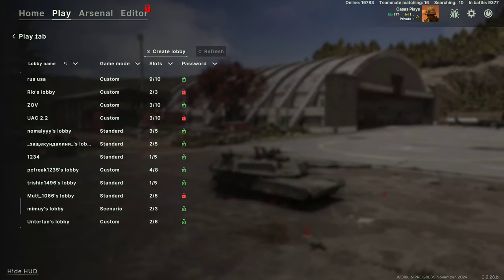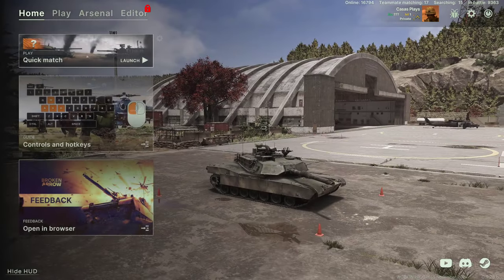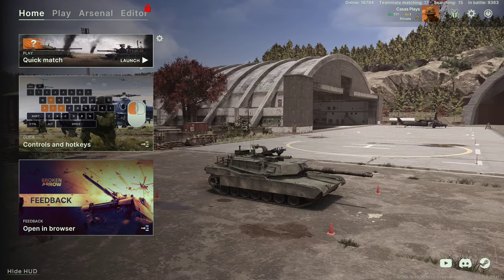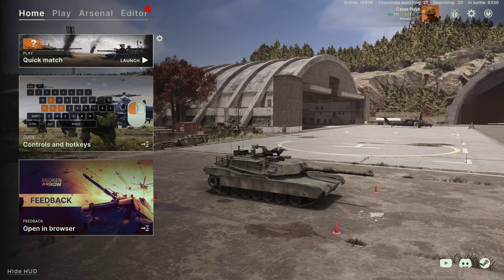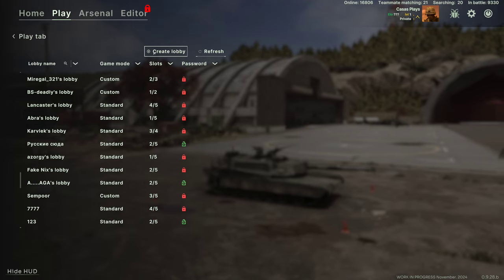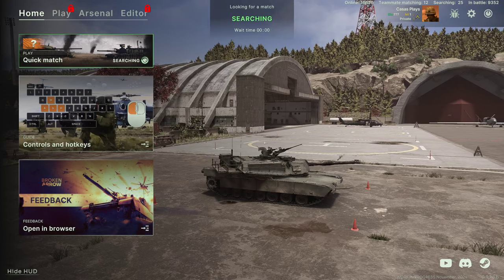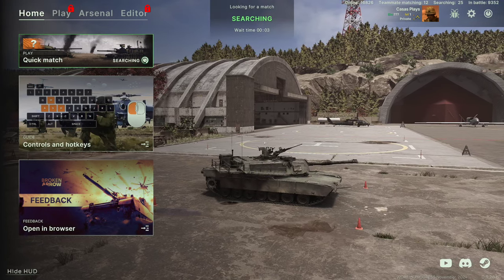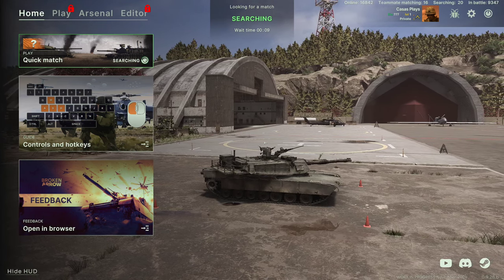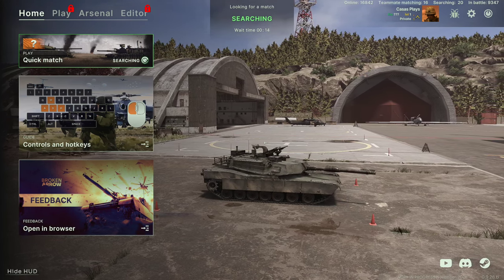The only way you can currently play is by either joining a pre-existing lobby or by doing a quick match. There's no scenario or versus AI unless you have two other people. If you have two other people, you're able to create your own lobby and then play the scenario. I'm just playing by myself today, so we're going to hit quick match and get into our first match here. I did play a little bit of a first match off recording just to get a feel for this game.